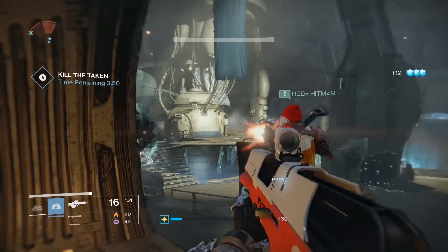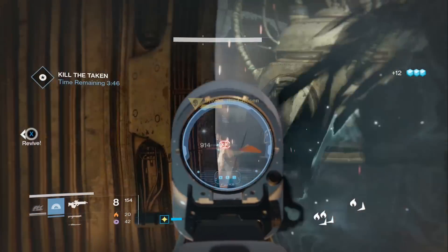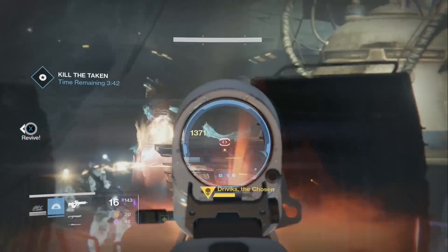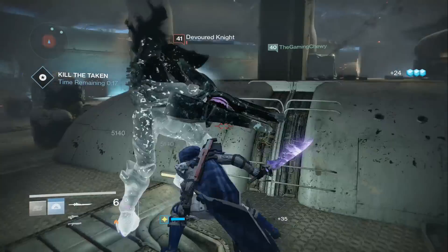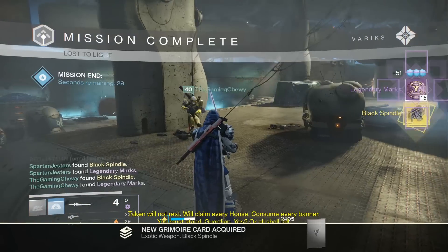I'd recommend having two people on the boss and one person going around with a sword or a rocket launcher taking down the enemies, because they do a ton of damage. As you can see, once we kill them all with 15 seconds to spare, we end up getting the Black Spindle — and boy oh boy is it insane.